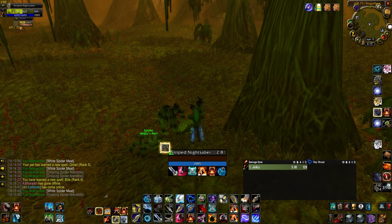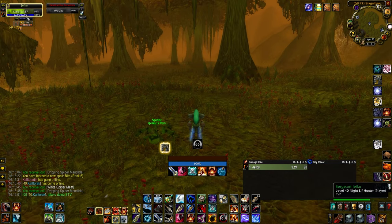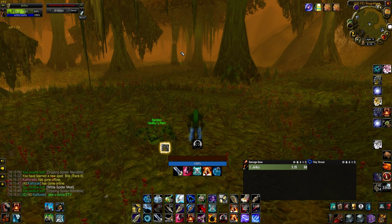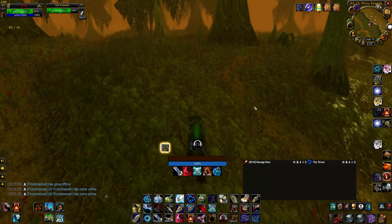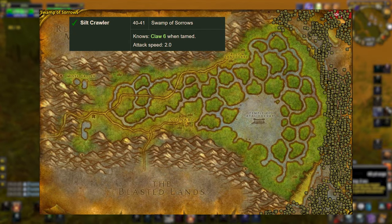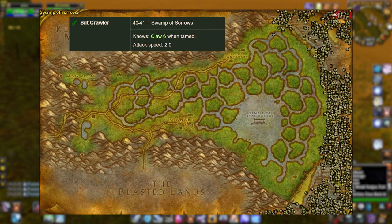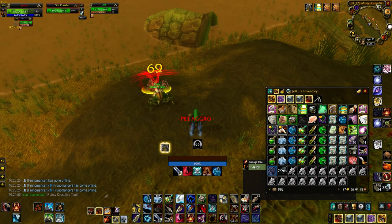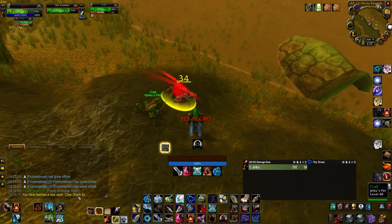Either way, we need to learn the spell. Once you've learned it, abandon the spider and head further east to find a Silk Crawler on the beach. You need to look for a level 40 Silk Crawler — many of these may be level 41, but they can be found in both the south and the north sections of the beach. Once you've successfully tamed your crab, fight things until you've learned Rank 6 Claw, then abandon your crab forever.